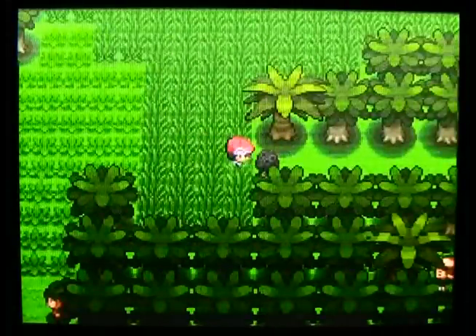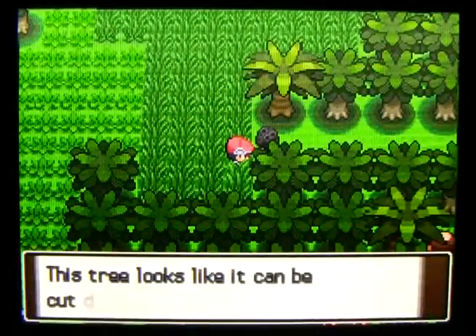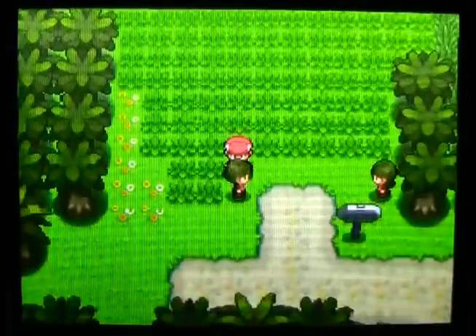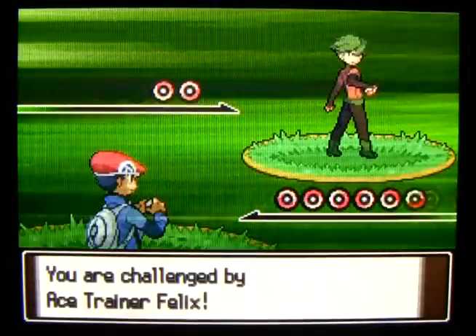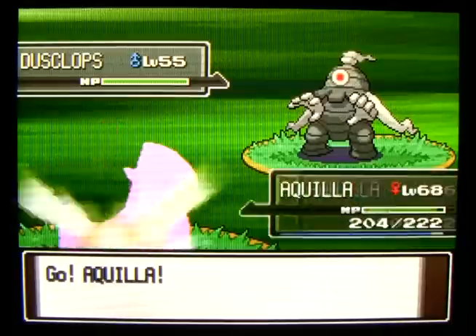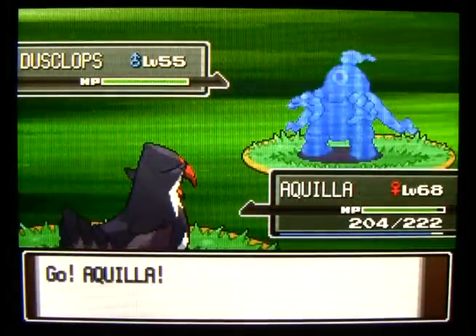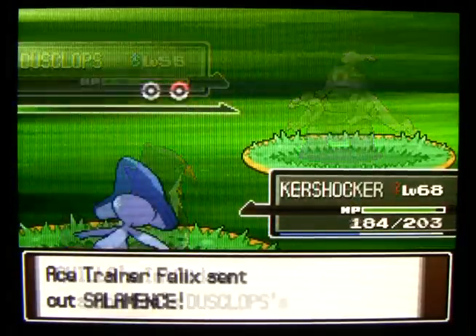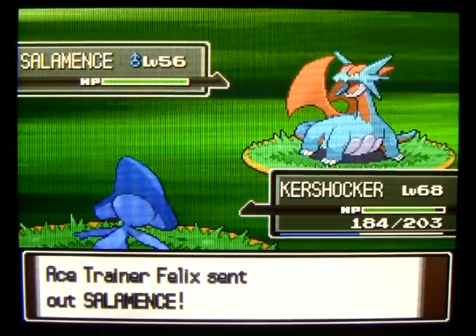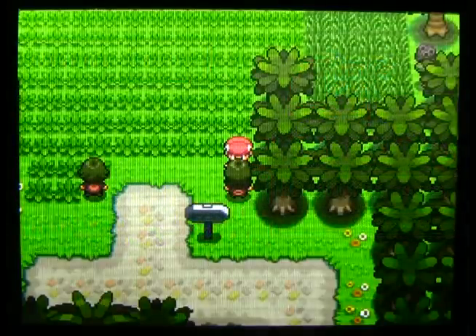Right here if you have Cut you can get a Reaper Cloth for your Dusclops, but I forgot to bring a Pokemon with Cut so I can't get there - sorry, just pointing it out. There's more stuff in the southeastern corner if you have Surf and Cut, but I only have one of those. This guy here has a Dusclops and a Salamence - that Salamence may be a little rough on you if you're not prepared for it, but I took it out in two shots with Psychic.